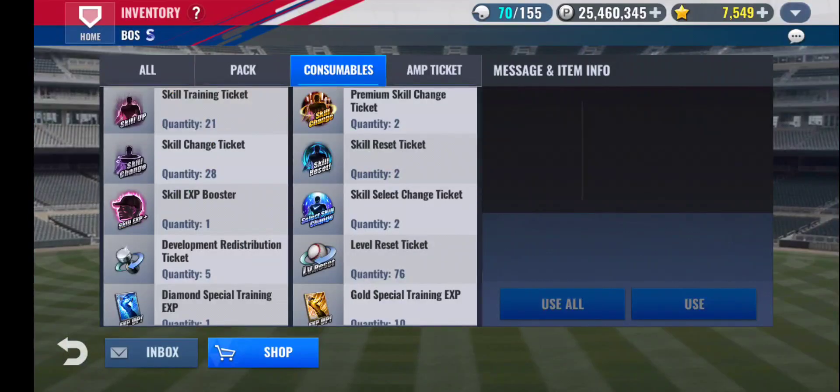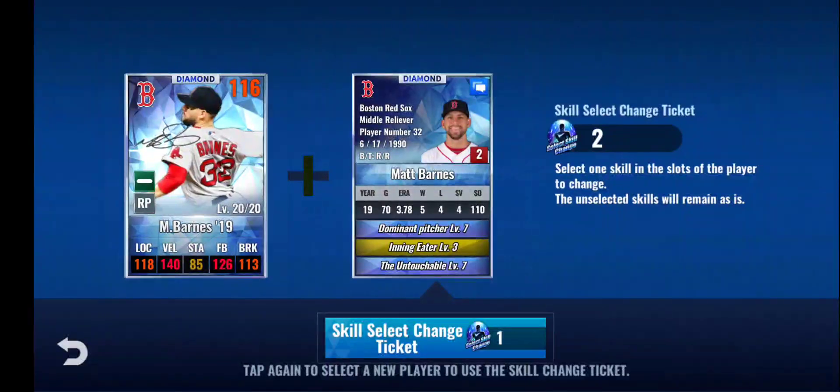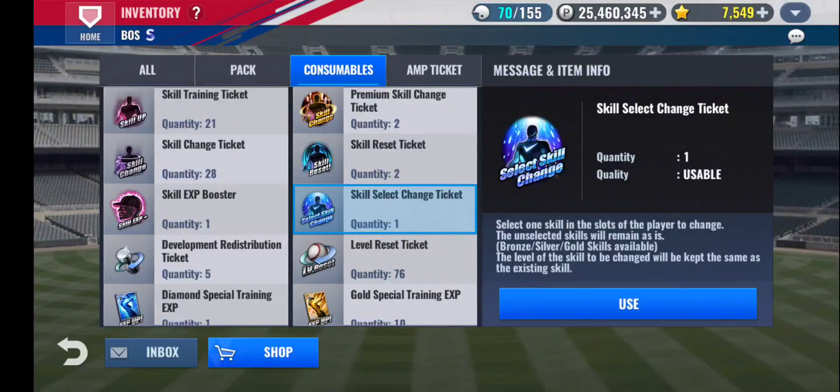For now, let's use those Skill Select change tickets on Matt Barnes. Hoping for a good or better third gold skill — or Setup Man or Winning Streak — one of those. Then I may use a skill reset ticket on him. Alright, that's good enough for now. I'm going to have to ask my clubmates what to do with that. That's really good. Last Boss — I might switch him around with the skill select ticket or skill reset ticket. But that's really good.